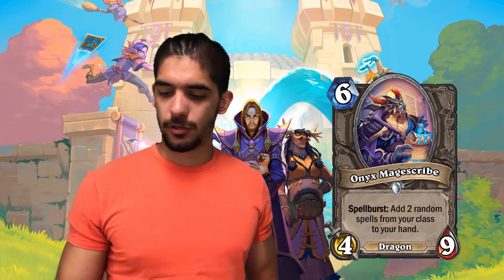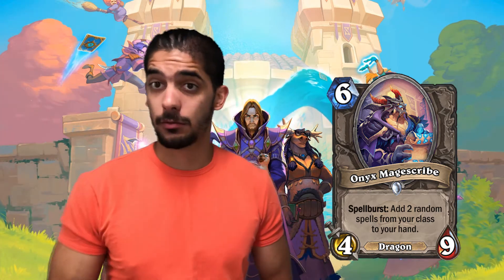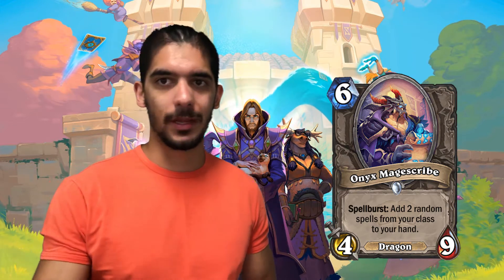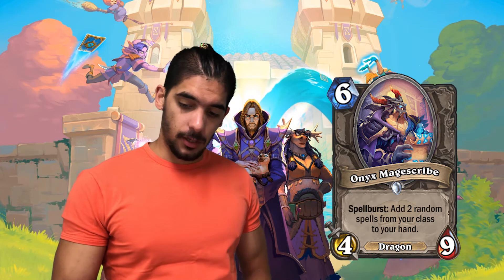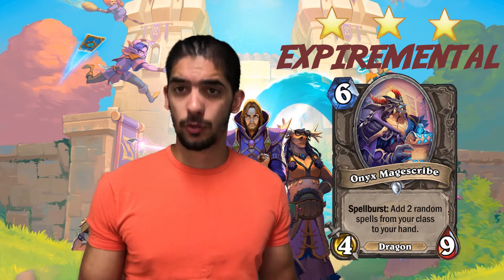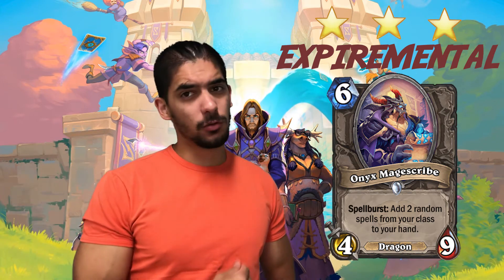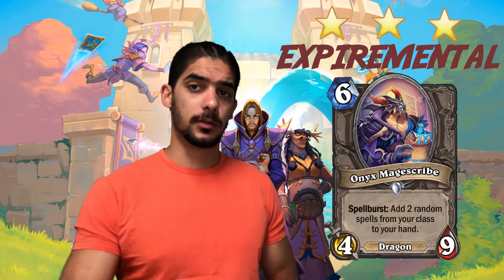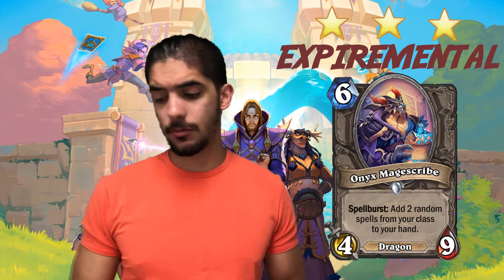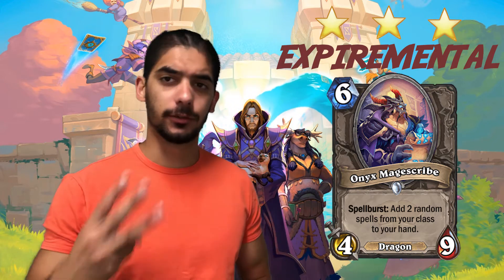So anyway, this is a 6-mana 4/9 card — very strong body. You'd expect around a 4/7 or 4/8 for 6 mana. There is a Dragon in Galakrond Druid that's a 6-mana 4/8 with taunt that also lets you discover another Dragon, and that card always sees play. This guy I think is experimental because it's not quite that strong, but it's a neutral. I'm always more lenient with neutral cards since they have more chances of seeing play. Getting 2 random spells from your class is not bad at all. I can totally see this card being played in a Dragon or Highlander tech deck. I'd give it 3 stars.